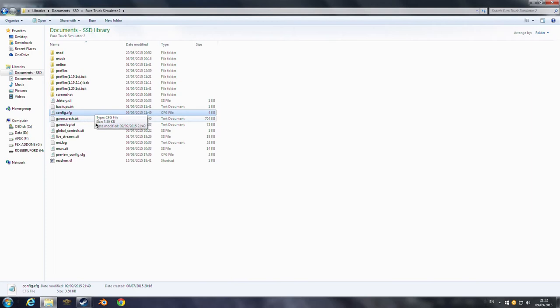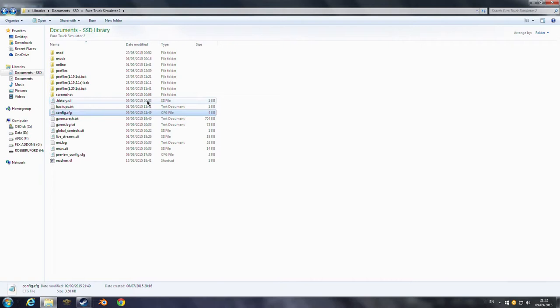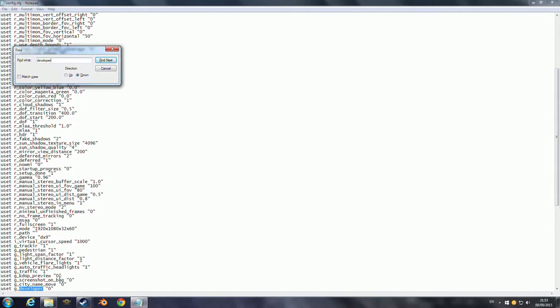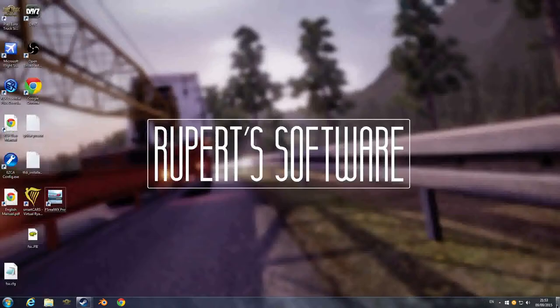It may just say config, but remember this is in your Documents, not in the Steam location. This is where you would drop your mods or your music, and there should be a config file right there. Open that up with Notepad if prompted. Then press Ctrl+F and find 'developer'. Change this value to 1 — that enables developer mode. Also enable the console, which is a very important feature. Save it when prompted and then we're all done with file editing.